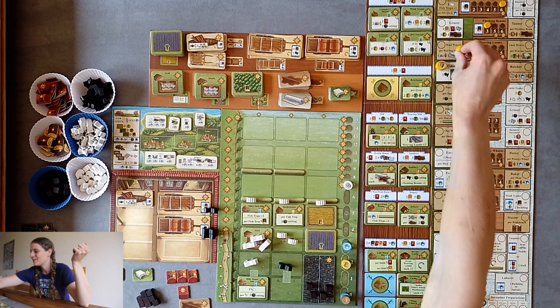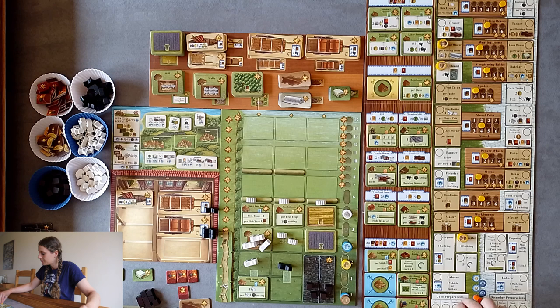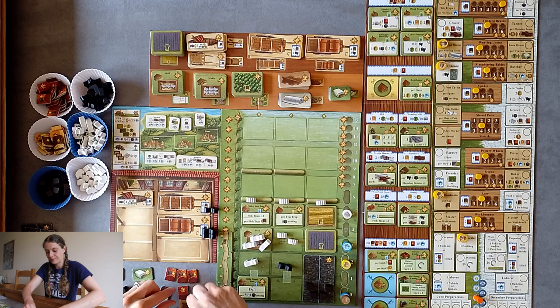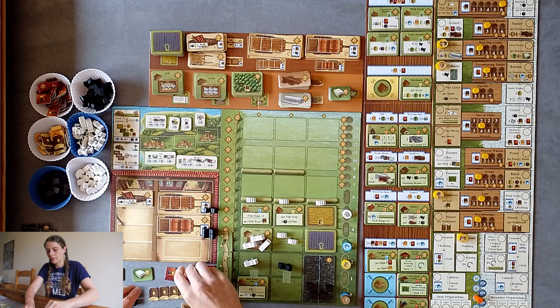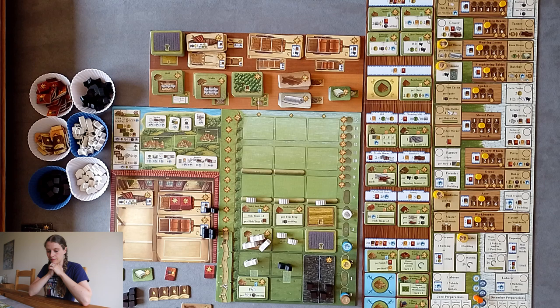I need wood. We're going here — I've got two weaving looms, so I can spend two wool to get two woolly cloths. Then I'm going to go to the woodcutter and get four wood. I have absolutely no plan right now, but it's flowing. So we actually have a nice lot of material here. I want to convert two of these — let's spin them. Unfortunately, I can't convert all of those wood pieces right now.